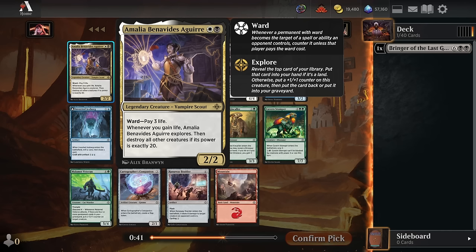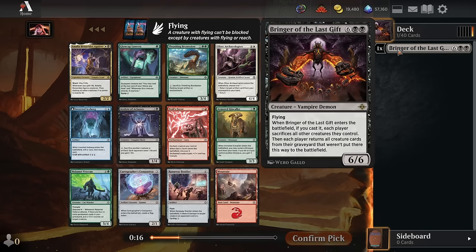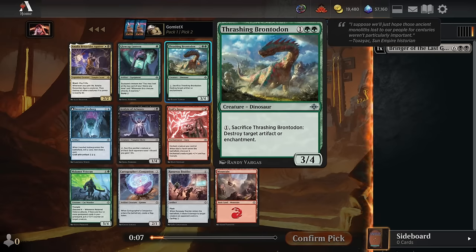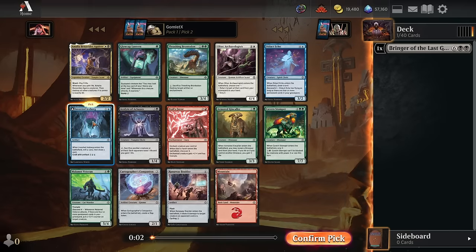For Pack 1, Pick 2, we have Amalia Benavidez Aguirre as the next rare, which is great if you have a ton of life gain, but there's not a lot in the format. There's a couple lifelinkers, but all the good lifelinkers are pretty heavily contested — pretty high picks, like 1-1 flying lifelink creatures. So I don't think I'd take Amalia here. We might take a green card trying to head towards green-black Descend, or a blue card towards blue-black Descend. We can take Bronteton as a cheap high-toughness creature, or the Iceberg to fill our grave and draw us a card early. I'm going to go for the Iceberg.